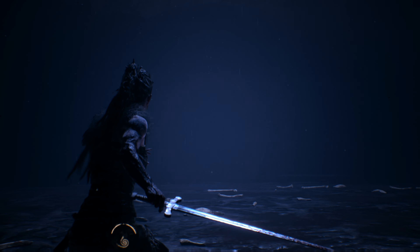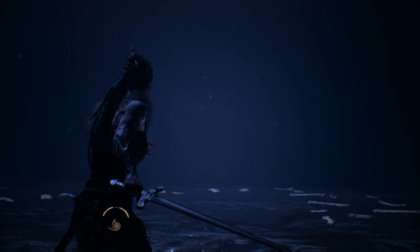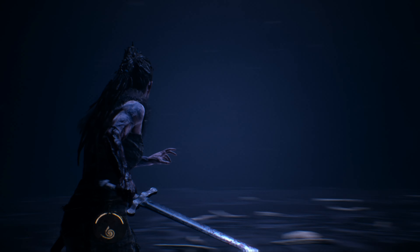When the boss retreats into the shadows, listen to the breathing. Stop your camera at the point when the breathing is the loudest and dodge the charge with a roll to the side.